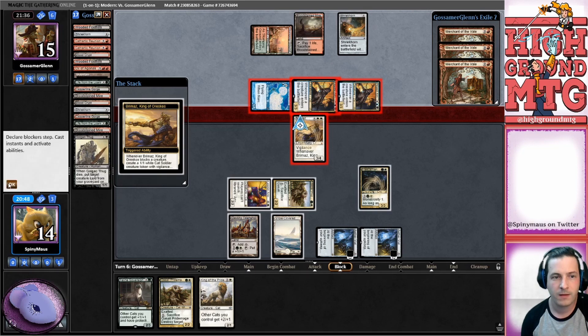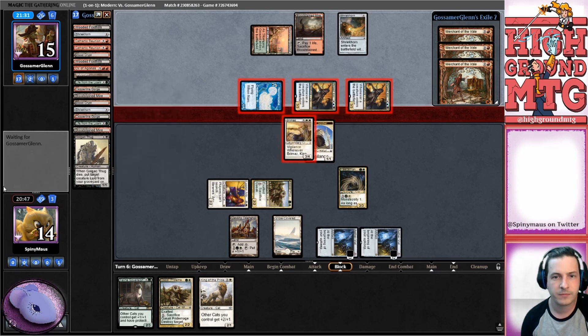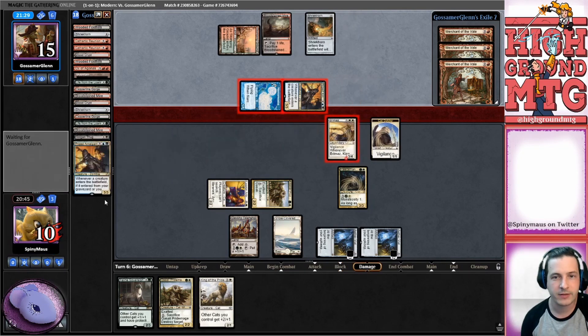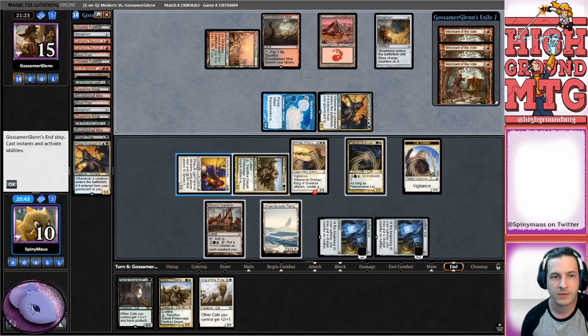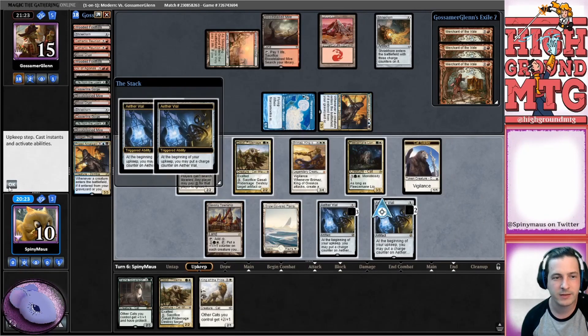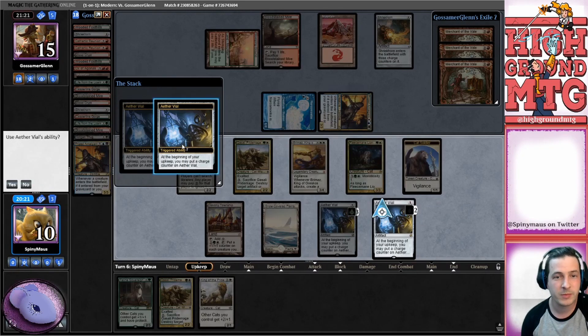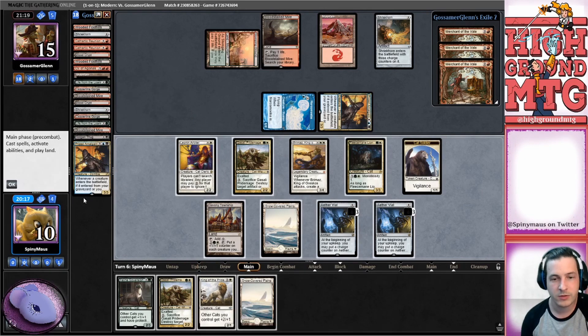Let's go to blocks - we'll block here. We're gonna take four, that is okay. We'll kill one of them - it'll come back at some point. Interestingly, I think the Lion and Arbiter is actually funny. They did not kill the token, that's interesting. Next turn they're gonna have two mana to pay for Arbiter. We'd almost like a second Arbiter here. I think we're gonna tick up this second vial to three because we have so many three drops.